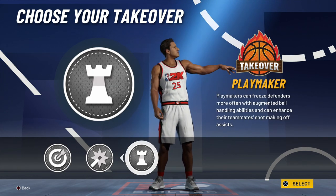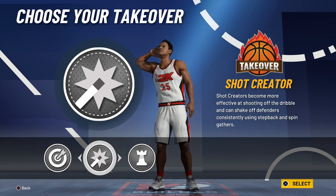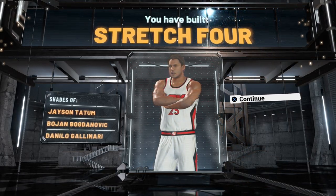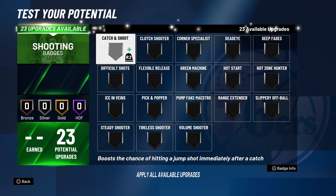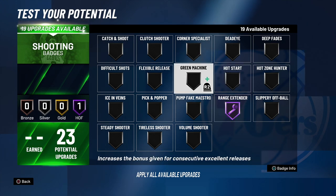For the final build, you get a choice of three takeovers: the shooter, shot creator, or playmaker. Let me know in the comments which takeover you're gonna choose. I'm going with the playmaker for now, but let me know what you think is best. It says I've made the stretch four — comparisons to Jayson Tatum and Bam Adebayo. I'm feeling this build. When maxed out, quick draw is gone so you have more choices on where to place your shooting badges — it's wonderful.